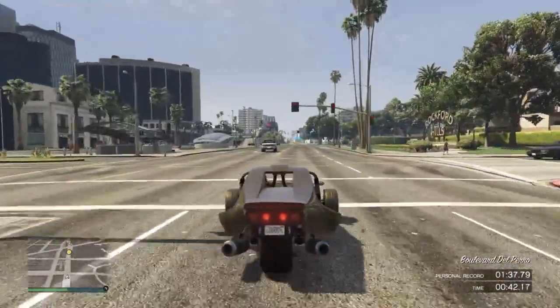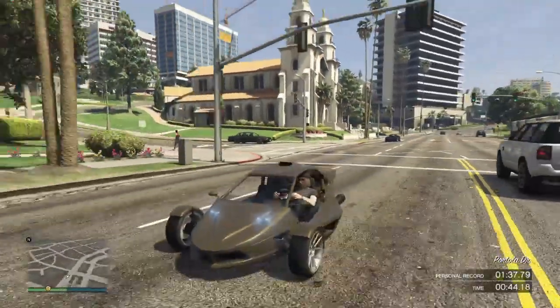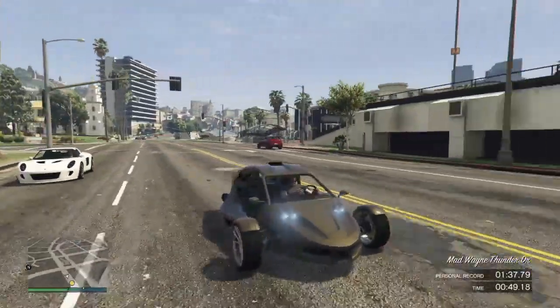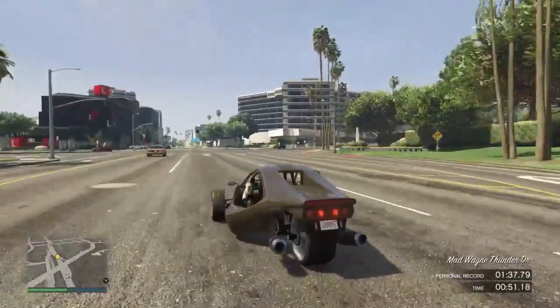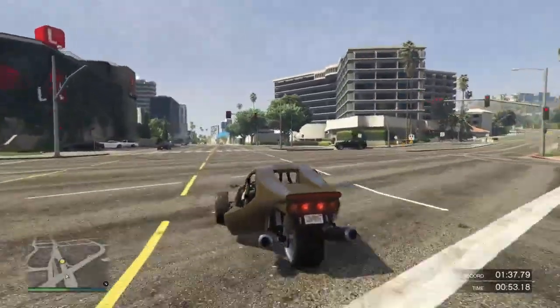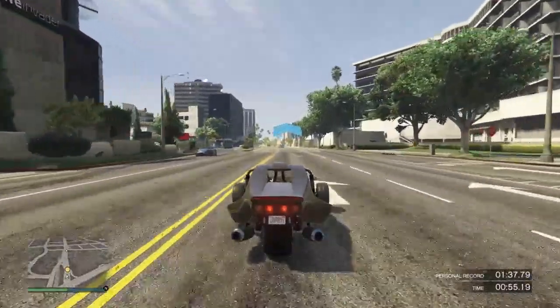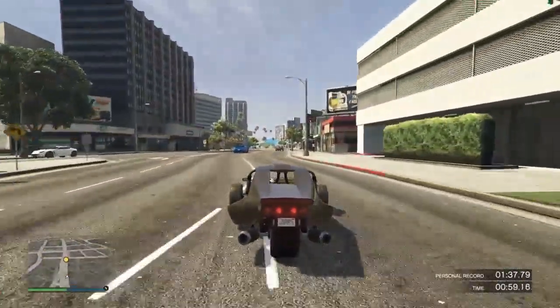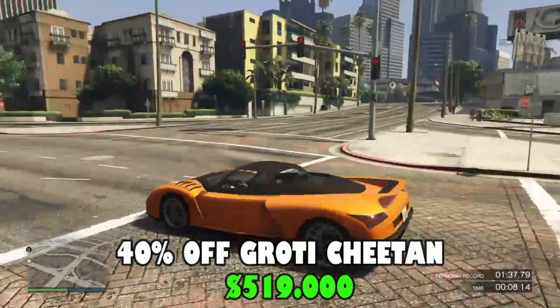The single rear wheel, contrary to earlier concerns, does not prove problematic in cornering or reversing and remains stable. However, passing over bumps at high speed will likely cause the Raptor to spin out and lose speed. The light bodywork also means the car cannot push vehicles or obstacles away with ease.